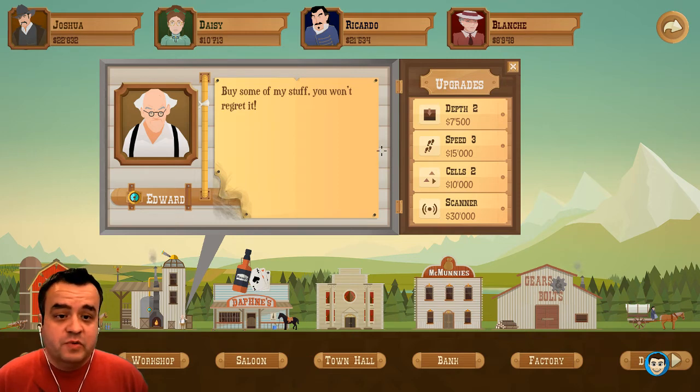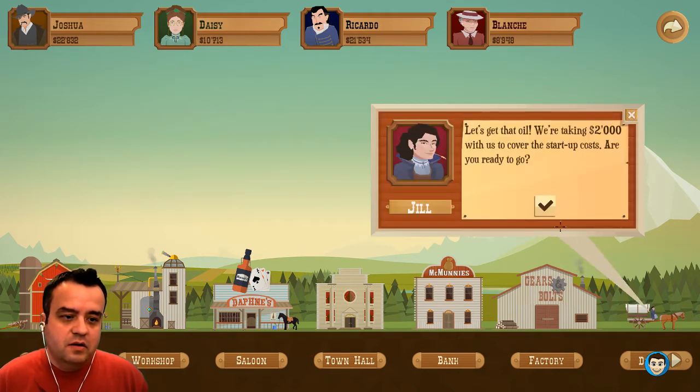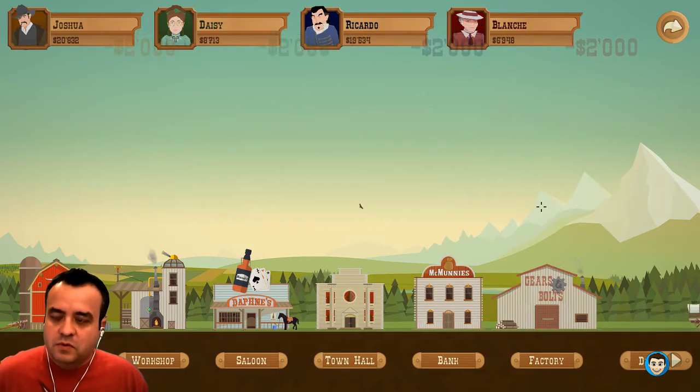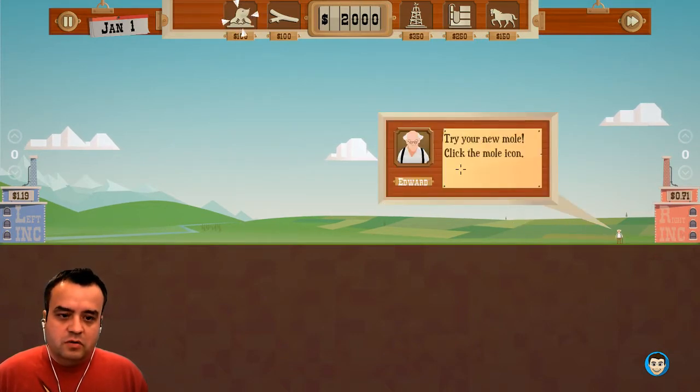Alright. Man, we spent a lot of money. This better pay off. Let's hit dig. How many times is she gonna tell me it's $2,000? I get it, let's go. Try your new mole. Click the mole icon. Click somewhere on the ground.